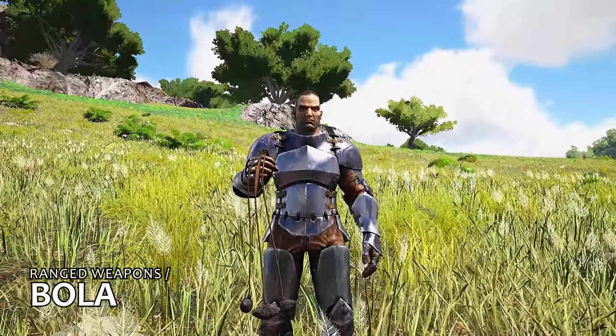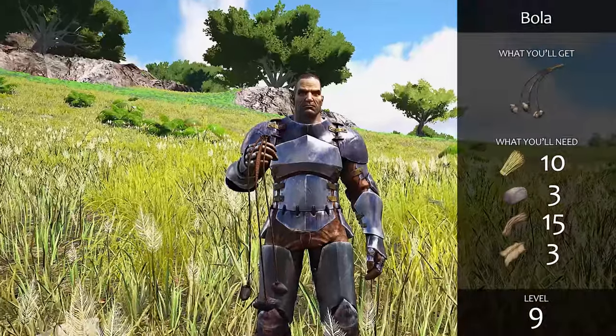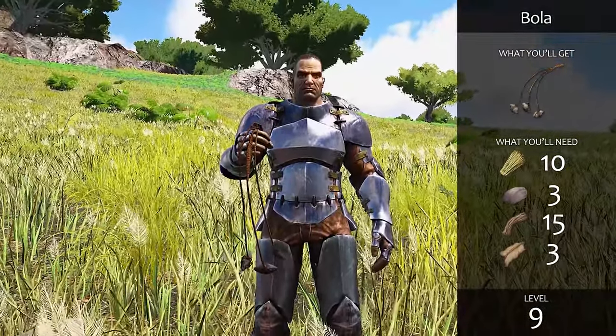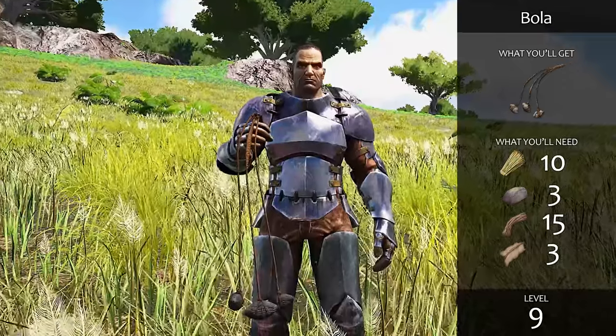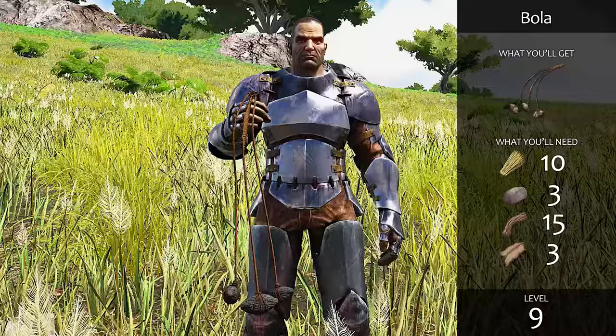The bola is more of a taming aid than it is a weapon, allowing you to immobilize dinos for up to 30 seconds and giving you a chance to knock out or tranquilize your tame. But act fast because once it frees itself, it's going to be pretty upset and will probably be coming after you.